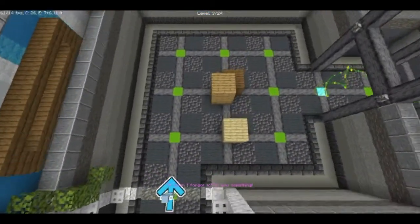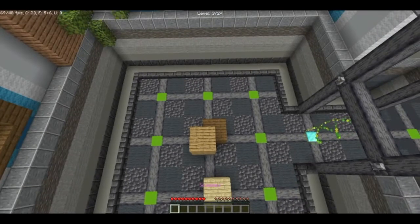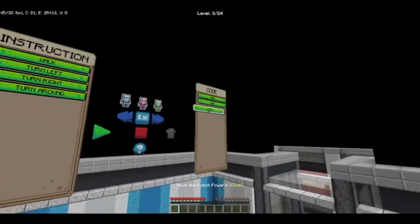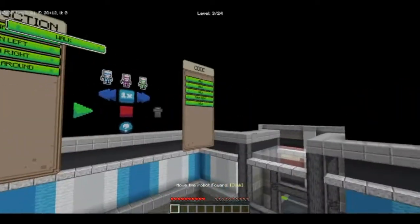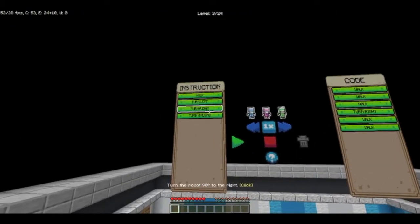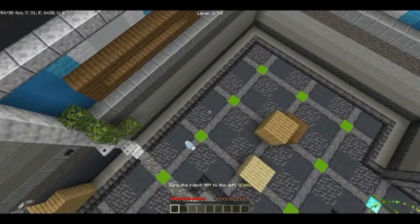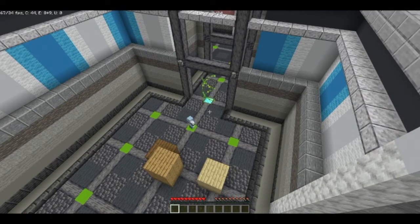I forgot to tell you something — since the robot is beyond the world border, we cannot send a human to get it back, so please don't mess up too much. Alright, I'll try my best. So this guy has to move three blocks then turn, so we have three walks. Then he turns to the right, walks twice, turns right once more, walks once, then turns left and walks once more. There we go, one more, and he turns one last time.